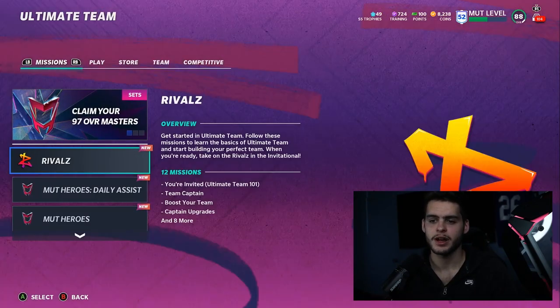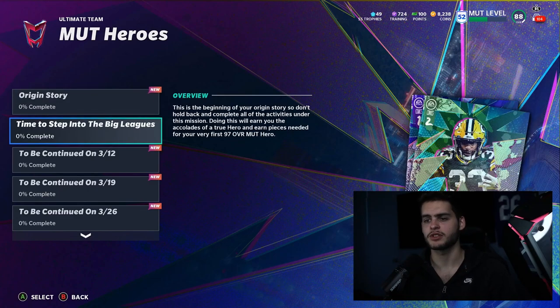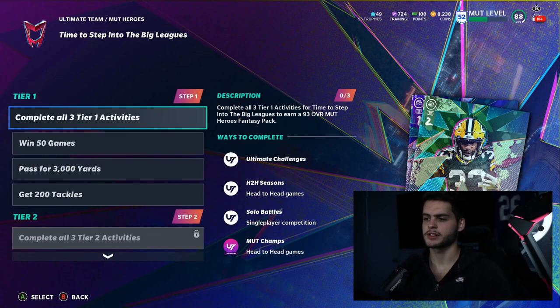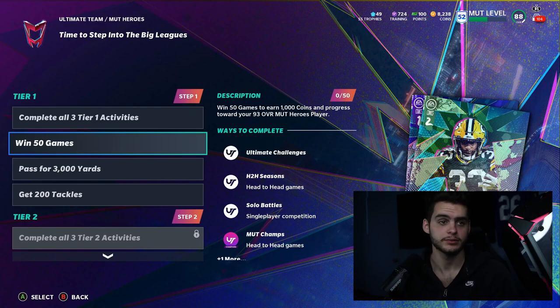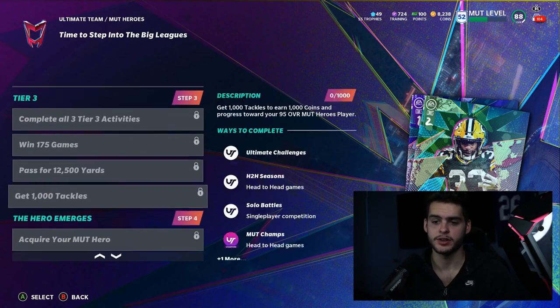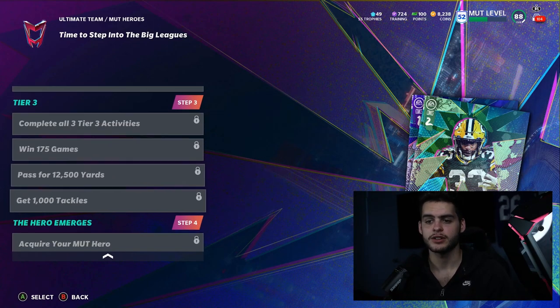Here's the milestone — MUT Heroes, 'Time to Step Into the Big League.' There's tier one, tier two, and tier three. Complete all three tier one activities to get a 93 overall MUT Hero fantasy pack. Do tier two and get a 95, then tier three and get another 95. With all those players you can claim your free MUT Hero.